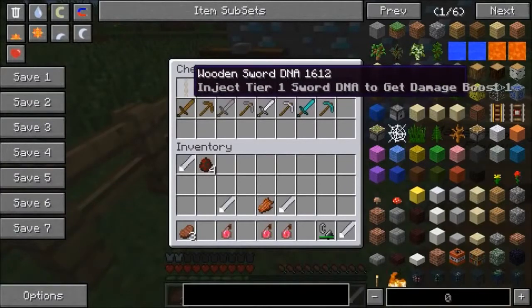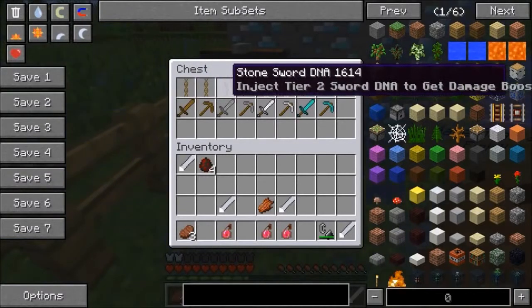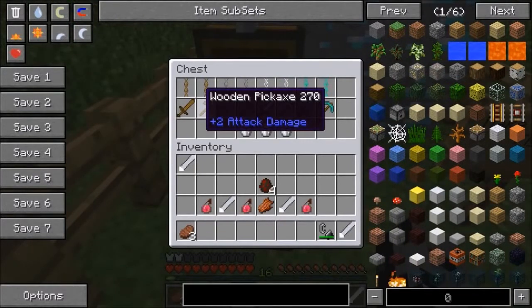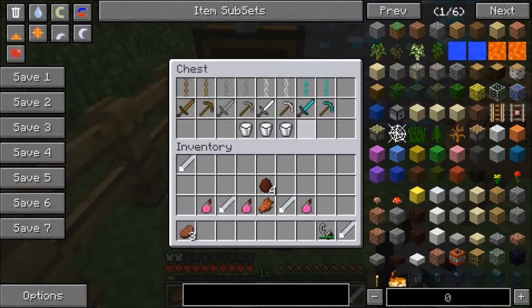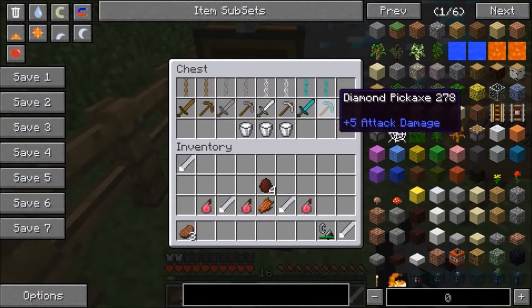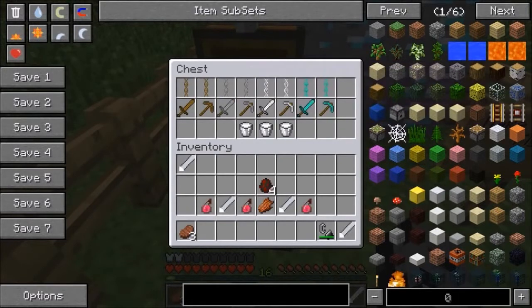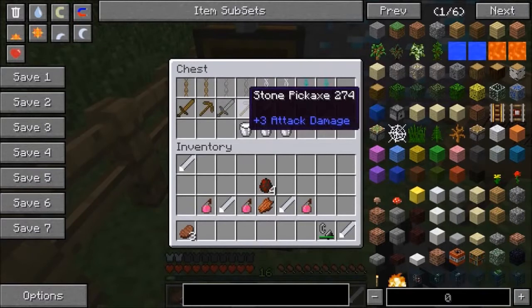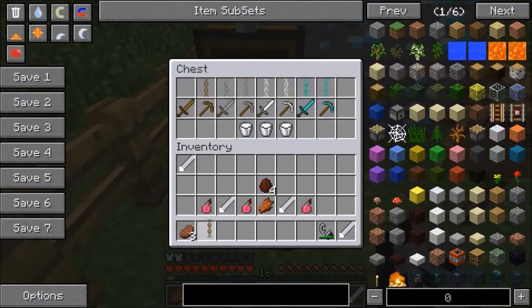The next ones are extracted from your weapons and tools - there's a wooden sword one, a wooden pickaxe one, and basically one for every kind except gold. To make them, all you have to do is toss the item into a furnace and you get the DNA. The wooden sword gives you strength, the pickaxe gives you haste, and the stone versions are level 2, iron level 3, and diamond level 4.